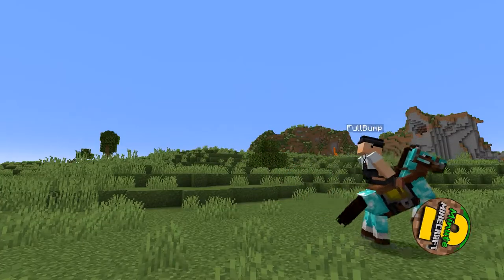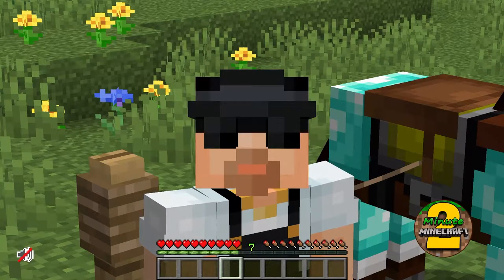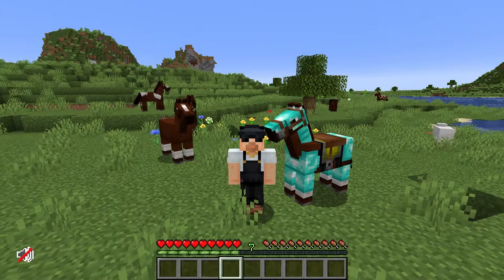Did you know that a saddle is one of the few items that cannot be crafted in Minecraft? In this video, learn how to get a saddle in Minecraft — plus there's a special pro Minecraft horse whisperer tip at the end, so stick around.